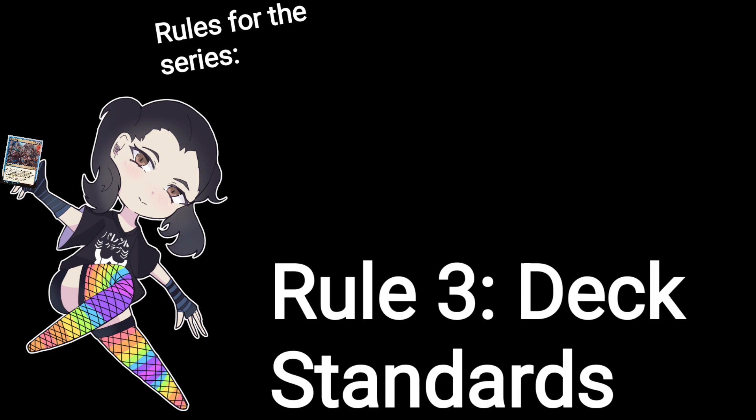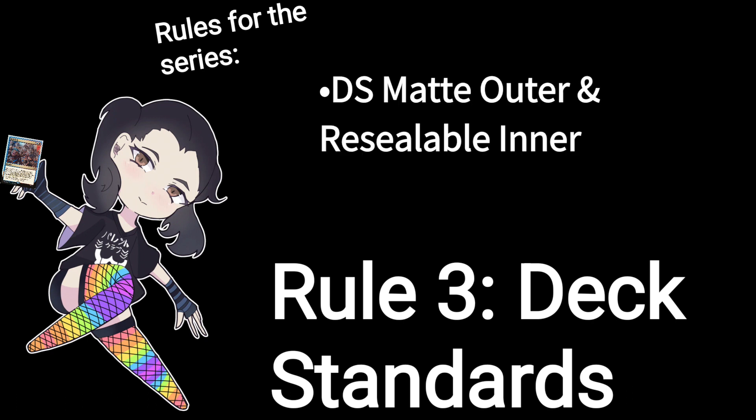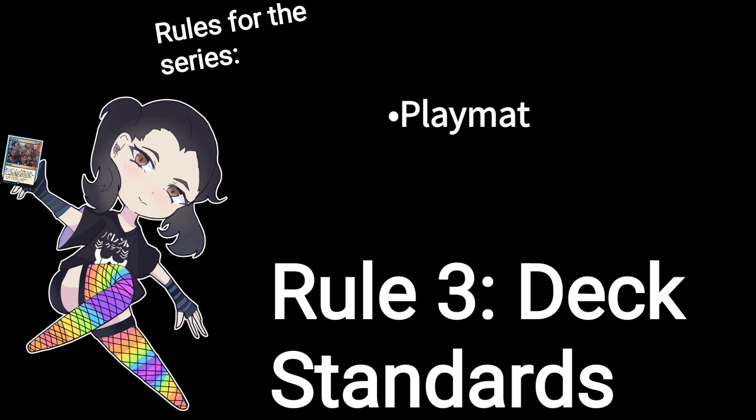Rule three relates to the deck I choose to shoot. I'll be shooting a 100-card Commander deck with all 100 cards in the deck, acting as if the commander got shuffled back in. The inner and outer sleeve combination will be Dragon Shield Matte Outers and Dragon Shield Resealable Inners — because that's what I most commonly see in my playgroup. I'll also be using a playmat to set the deck on, to make sure the table surface doesn't interfere with the test.